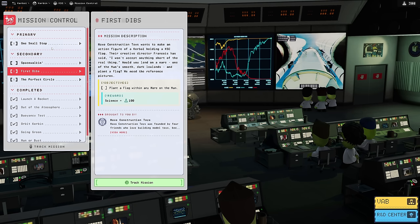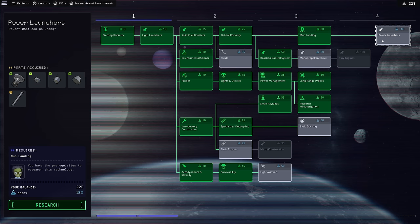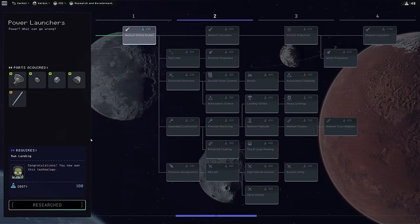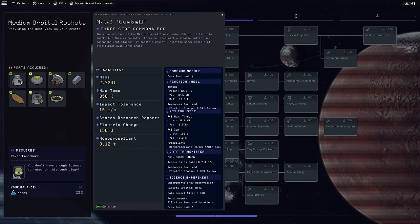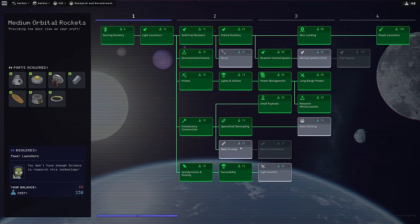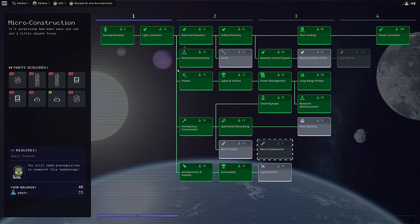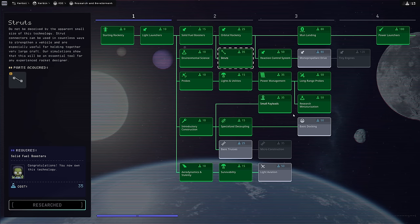For the crewed moon landing mission, I head to Research and Development. I grab Moon Landing for the landing legs and related tech, and Power Launchers for the Skipper engine. That unlocks Tier 2 Medium Orbital Rocketry, giving us the cupola module, a two-seat command pod, and a three-seat command pod. We also pick up Struts and Space Tape. Now let's head to the VAB to build the lander.